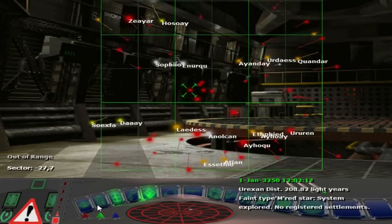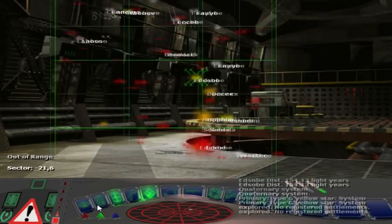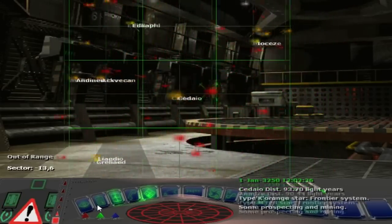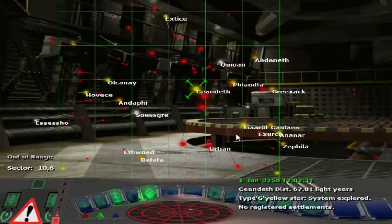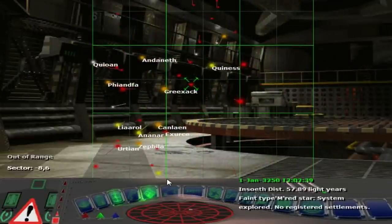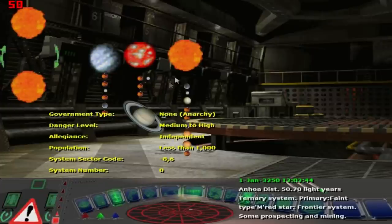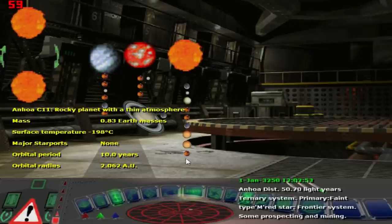System explored, no registered settlements. We're maybe too far away from base. No registered settlements — we're just moving a long, long way away. You see the numbers are coming back. Some prospecting and mining. I guess a lot of this is procedurally generated, and many of them don't have anything as you go this far out. Look at this — we have a binary core here, and then we have brown dwarfs and an M-type flare star, and a ton of planets.